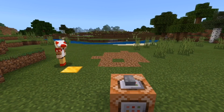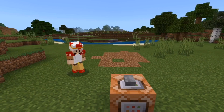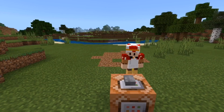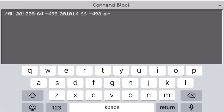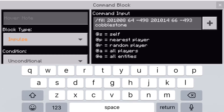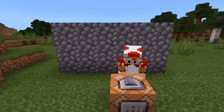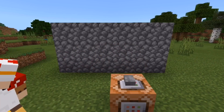If I want to change it to cobblestone or glass or something else, I can go back into the command block and change the command. If I want the area to turn to cobblestone, I can type in cobblestone instead of air — and watch this. If I hit the button now, all of the stuff will turn to cobblestone. That's really cool.